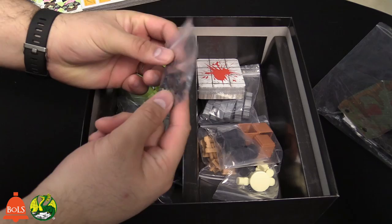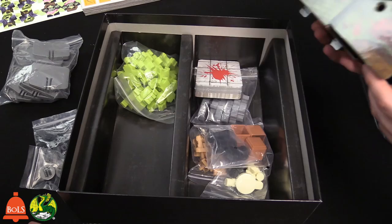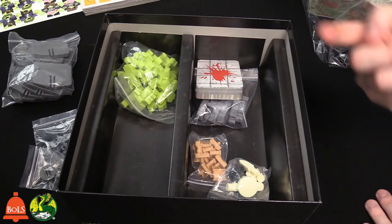We've got plastic stands and standees. I've slightly built this — it's pretty cool because they're actual physical buildings. We're going to finish building it later but I just want to show it off. We also have more crates and barrels, which is really cool because you can use them for other things. These honestly look like 40K barrels to me.